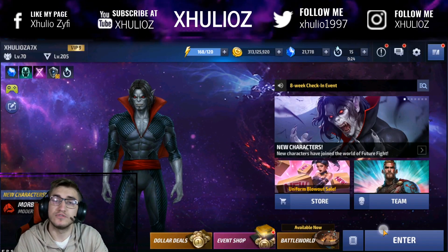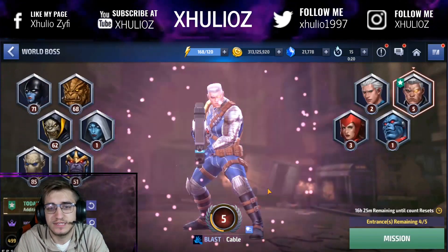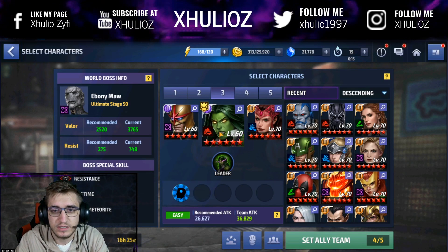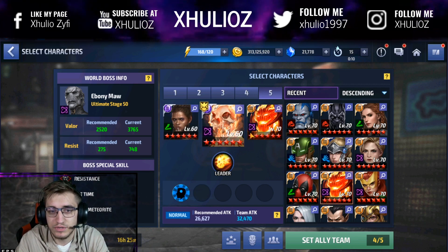Yo Zeders, welcome back to Jujoo Zed and today we're tier 3'ing Ghost Rider, so let's see how well he does. First of all we're gonna test him out at tier 2 against Ebony. We've already tested him out against Cole, so let's see what he does against Ebony.